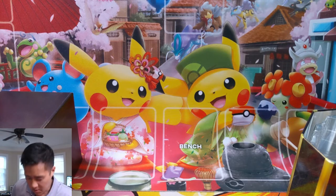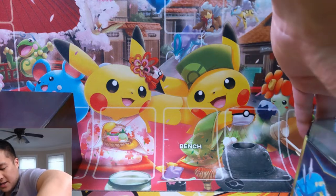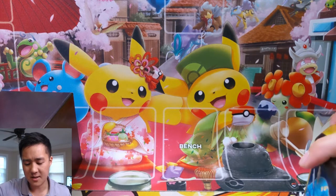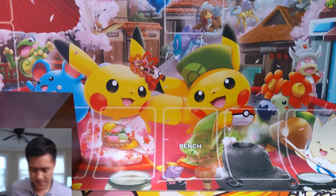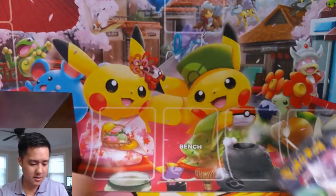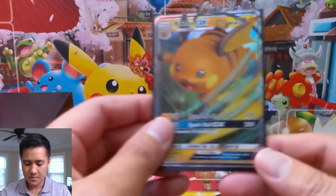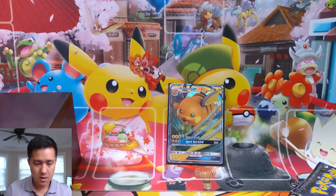Let's see if we can get this promo out without damaging it — actually that went pretty easily. I'm not a fan of the tabs; in fact I think they're terrible, but I haven't seen any promos that have been significantly damaged as a result of them, so no harm no foul. If you watch Darium, he keeps pointing out that these tins come with one of every pack art, which seems to be the case for this one. Raichu promo — not bad. Code card.